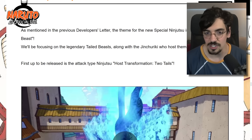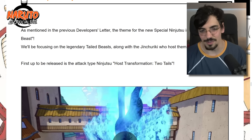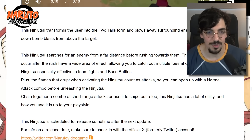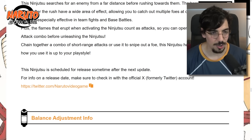New Special Ninja 2 are here. The theme for New Special Ninja 2 is Awakened Tailed Beast. During the last two seasons they had bonus Ninja 2 you could buy separately — I think those were too expensive for what they were. Now the theme is Awakened Tailed Beast, starting with a two-tails jutsu for attack types. The Ninja 2 transforms the user into the two tails and blows away surrounding enemies before raining down bomb blasts from above. This Ninja 2 is scheduled for release sometime after the next update — probably next month if they keep the monthly pattern.